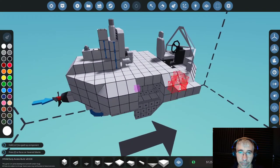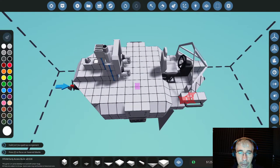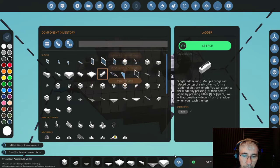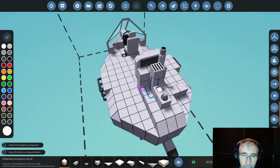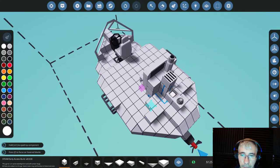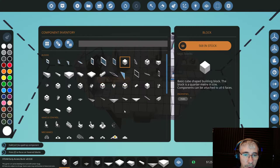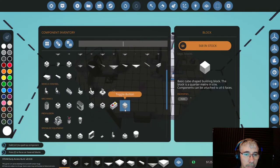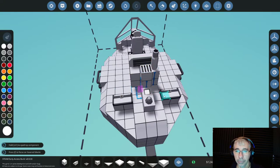That looks nice. We can have some seats in case we need to rescue someone. Where are the seats? Here they are. Now comes the fun part — all these connections.